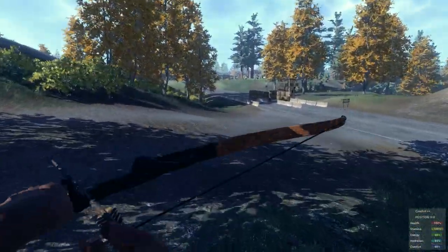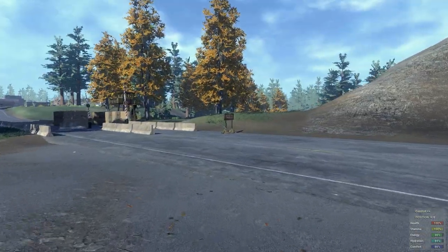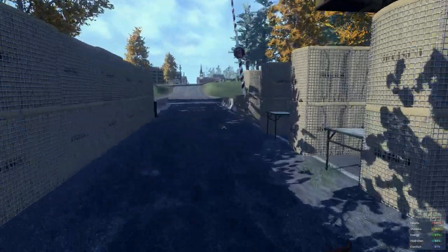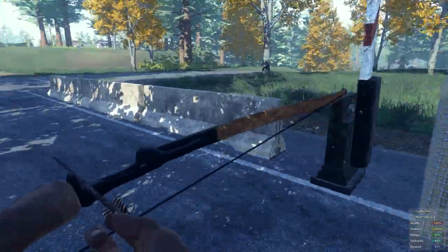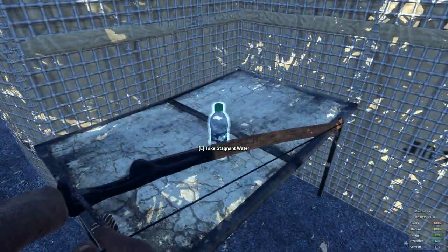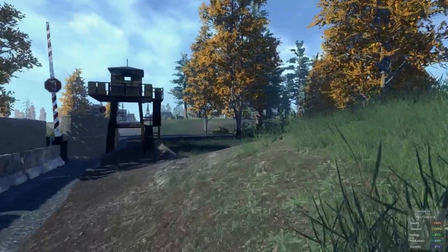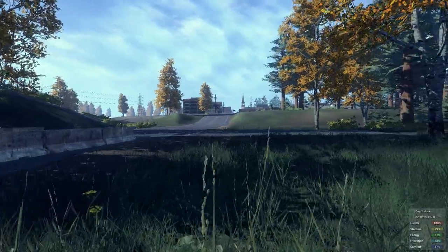At least the last time I played, which was several months ago, these little guard towers over here were actually not too bad for loot — oftentimes I would find shotguns around there. Doesn't look like there's really anything there right now, besides this water bottle. I'll take the stagnant water even though it's probably gonna end up making me sick. I don't really think that guard tower up there is really worth going to.